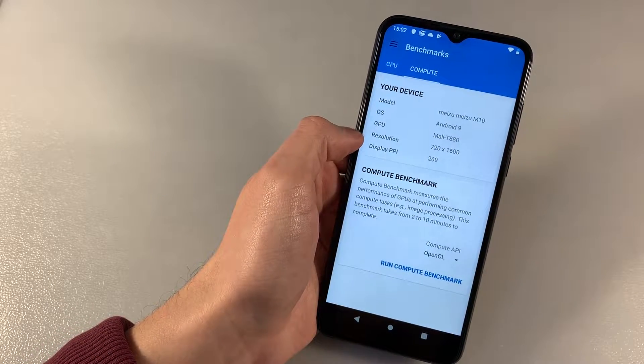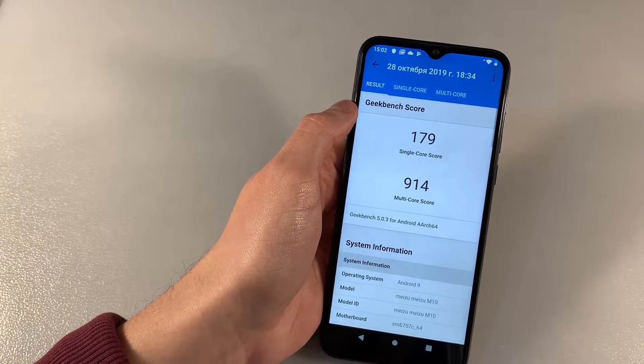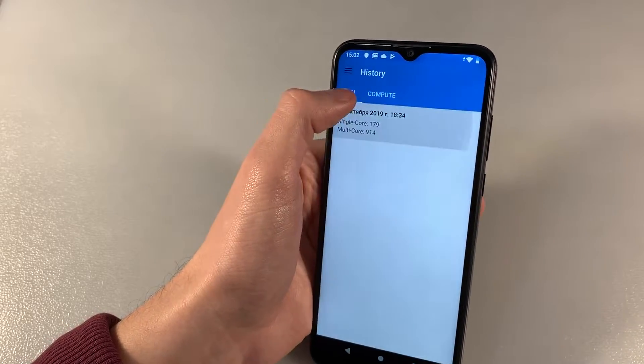Resolution HD, display PPI. Look at results: single core score and multi core score, and look at GPU test results.